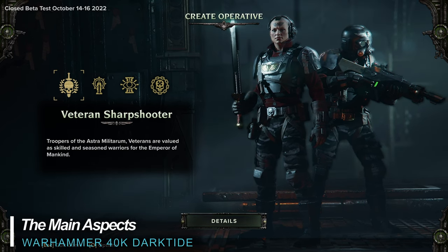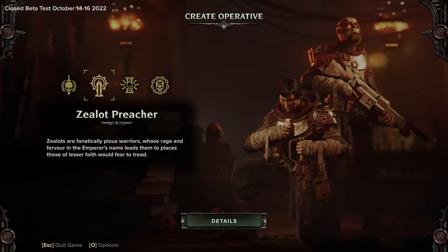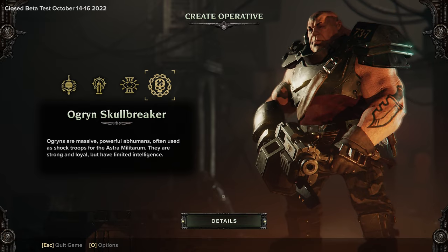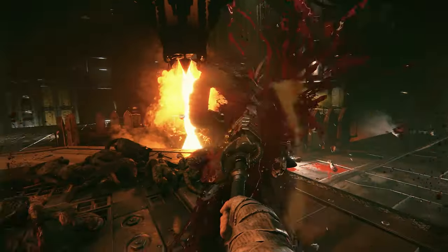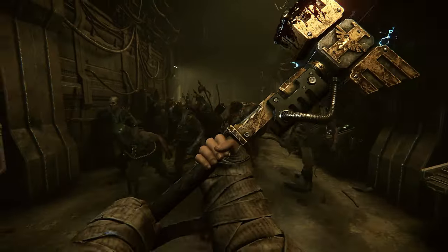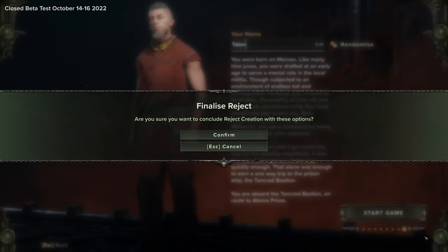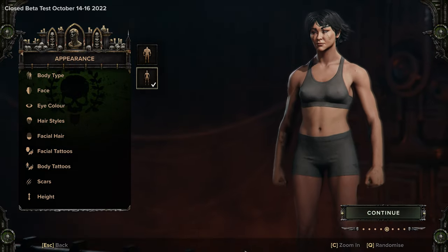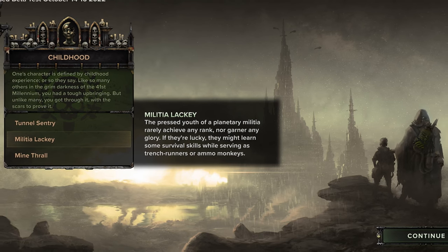Darktide allows you to select from one of four character classes: a combat veteran from the Astra Militarum, the seemingly insane Zealot Preacher, a Mindstrong Psyker Psykinetic, or the massively powerful Ogryn Skullbreaker. Each class has its own unique looks, abilities, weapons and story. Oh, and you're a Reject — a prisoner recruited by the Inquisition and sent in as fodder to the fray against a new mysterious and sinister foe. There's quite a bit of character customization available here to fully customize not only how your character looks but his or her backstory. It's kind of a neat touch.